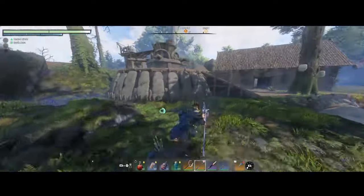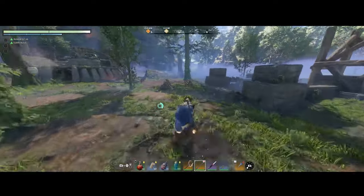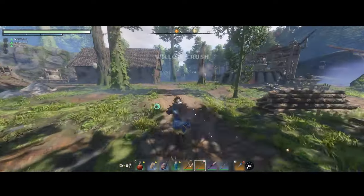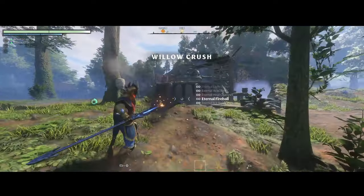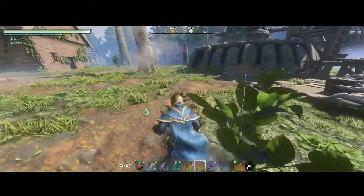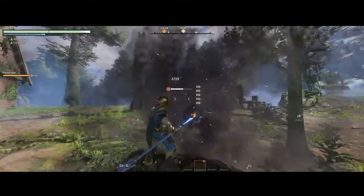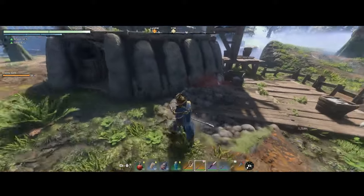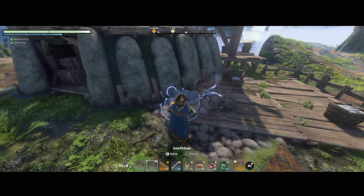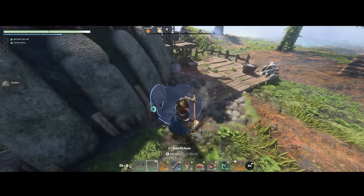Once we get to the village, what we're looking for is these silo-looking structures. Using the bridge as a point of orientation, if you look towards the village, it's this silo you're looking for. You'll notice inside this silo there is rubble. At times you might need to take care of the bees — me blasting those bees was overkill. But this is the rubble you're looking for right here. All you need to do is equip your iron pickaxe, or any pickaxe you have, and just dig your way through.